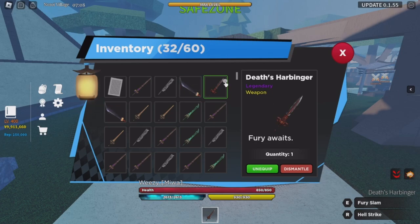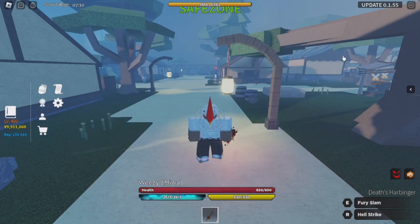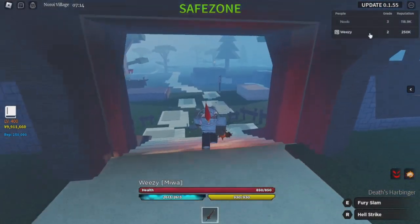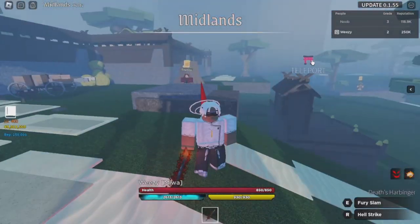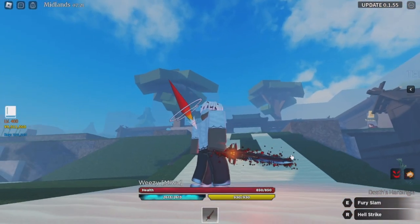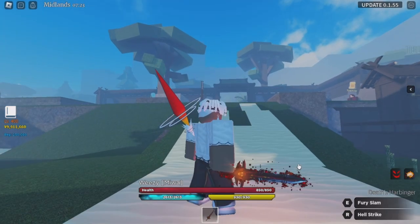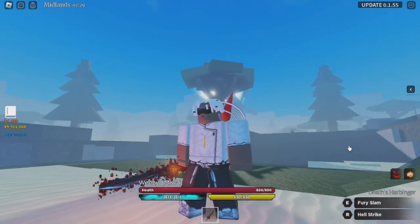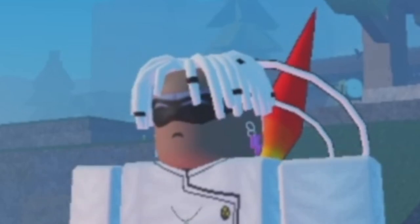I also have Jet Black. There is one more legendary sword called the Cyber Slayer — I've never actually seen that before. I heard it's not as good as Death's Harbinger or Jet Black, so I'll still try to get it because it's a legendary. This is Death's Harbinger — if you look closely, you can see a little face on the sword. What I really like most about this sword is the red ore. It looks really cool — a really fire sword, no pun intended, because it's obviously a sword with fire. It's a hell sword, so fiery makes sense.